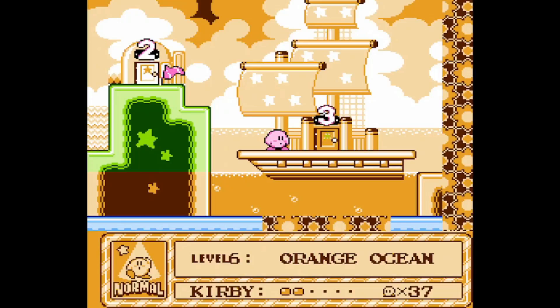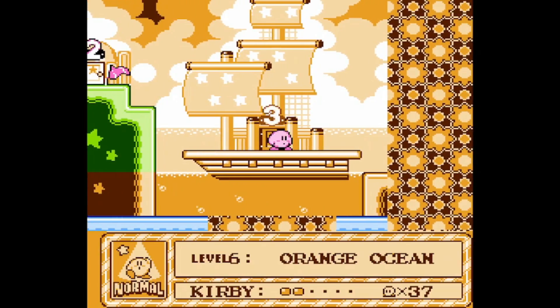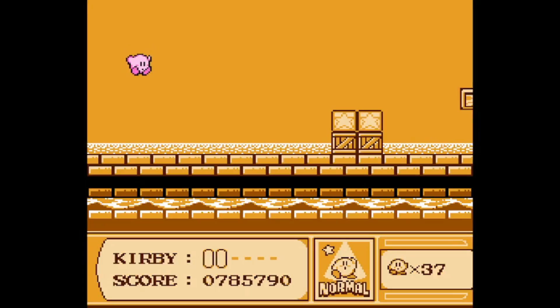Hey guys, Eclipse14 here, and welcome back to Let's Play Kirby's Adventure. Alright, Orange Ocean 3 is up next, and we're going to invade a ship. This stage also includes what is probably the hardest switch to obtain, and I'm going to go through all the steps to make it possible on route to 100% completion, which needs this switch. Let's go invade a ship.